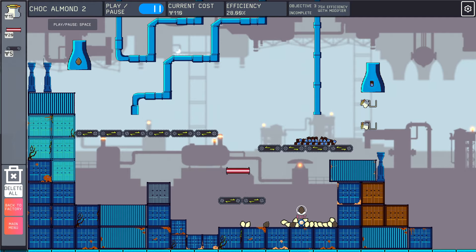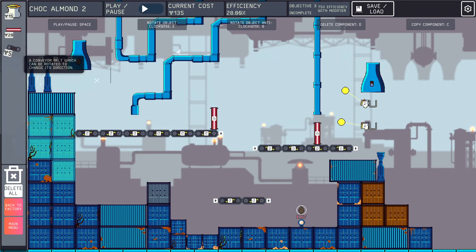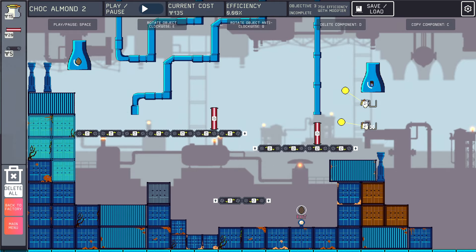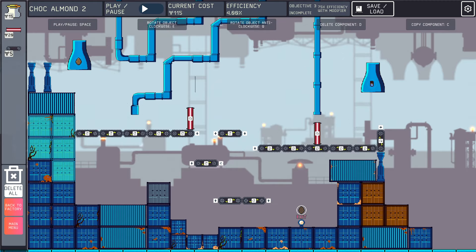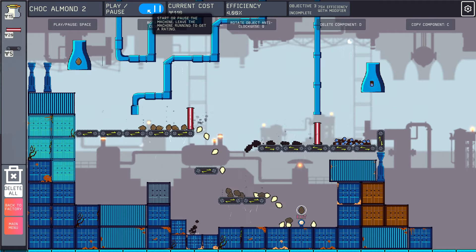We are not achieving an efficient amount of chocolate almonds with this methodology. We can do this the correct way — toast both of them and then bring them to one entry point. That's way too fast. Let's remove these again because the chocolate is getting there too fast — which is so funny because it's the exact opposite of the previous level. This at least gives us a little bit more juice.